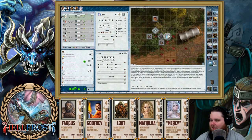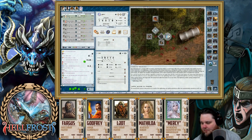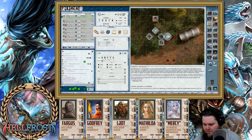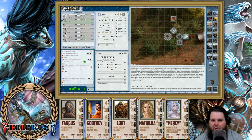Joker's Wild — new round, everybody gets a Benny. I'm going to take advantage of that and try healing again. That's a raise — it got rid of the minus two. So you have no wounds now. Way to go — the Joker helped you out big time.